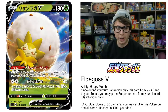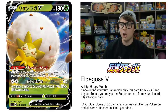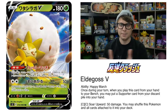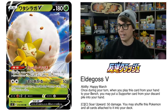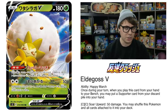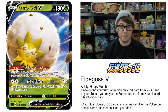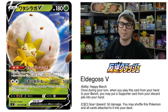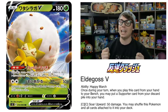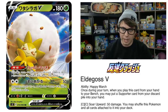We're gonna kick things off with Eldegoss V. Eldegoss V has an incredible ability, Happy March, which reads: once during your turn, when you play this card from your hand to your bench, you may put a Supporter card from your discard pile into your hand. Think Tapu Lele GX combined with Versus Seeker. Eldegoss V has great bulk at 180 hit points and a nice retreat cost of one, so it's not a big pain to get it out of the active position. With the release of Boss's Orders in Rebel Clash, Eldegoss V is gonna be seeing a ton of play to get that Gust Effect Supporter back from the discard pile for a game-winning play.